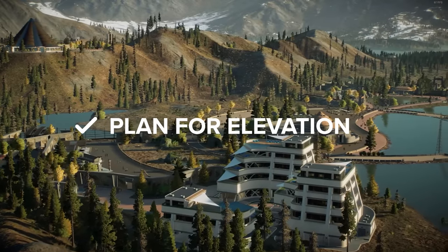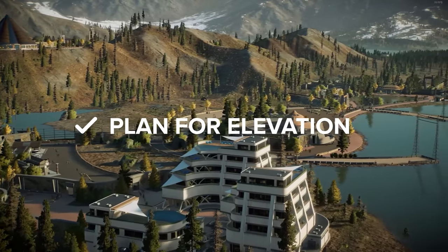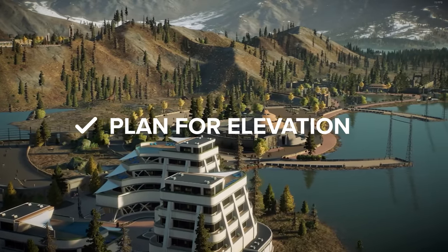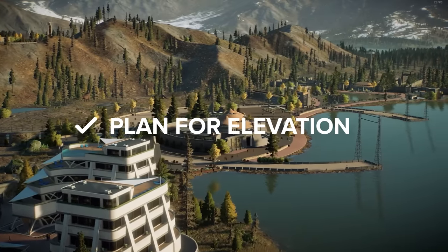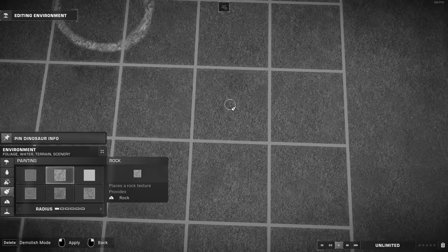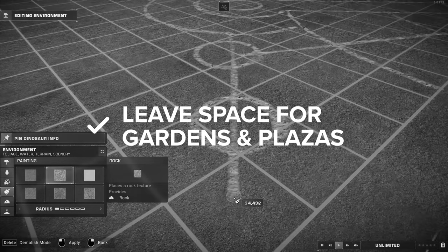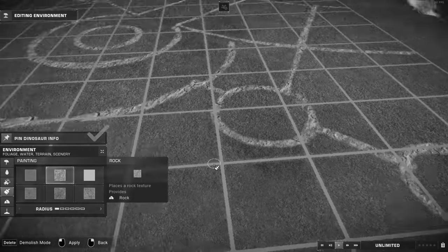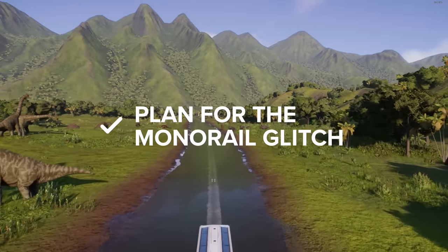Plan for terrain elevation. Right from the start, keep in mind that by the end your map shouldn't be completely flat. Terrain elevation is so important in making a park look good. This does however mean that you need to reserve some space for the slopes. Keep in mind that not every inch of space has to be either a habitat or a hotel or any other guest facility — leave space for gardens and plazas. If you want to use the monorail glitch, you have to take that into account from the very start.